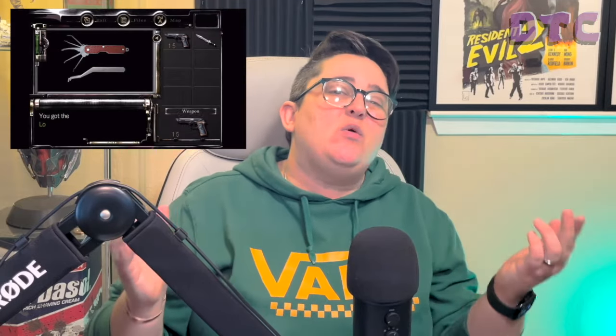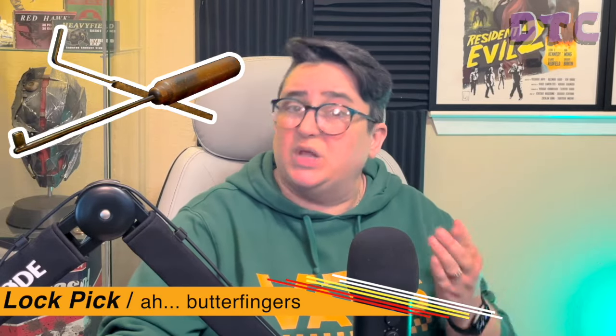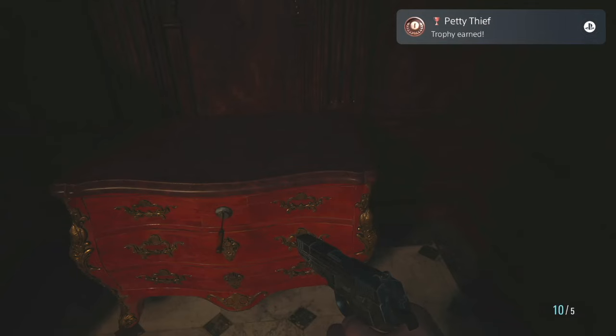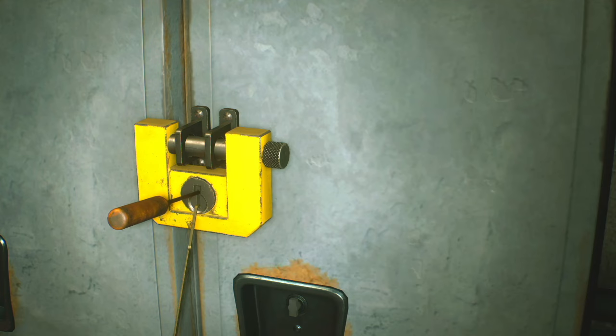We all know Jill Valentine is the master of unlocking, according to Barry. But is it because she's the only one capable of using a lockpick more than once? In Resident Evil 7 and Village, you find lockpicks in random places, and much like the small keys in Resident Evil 4, they're used to unlock locked drawers for loot and helpful items. But unlike the Resident Evil 3 remake, in which Jill is using the same lockpick over and over, they once again either break instantly or just disappear the minute you've used them.